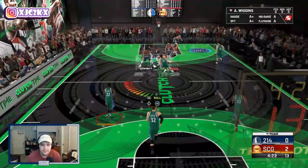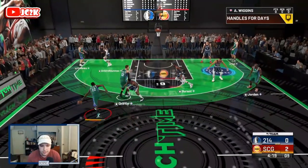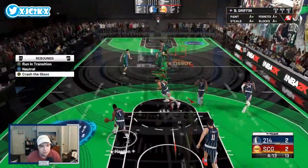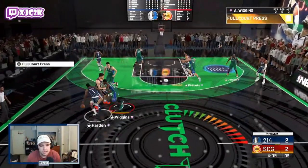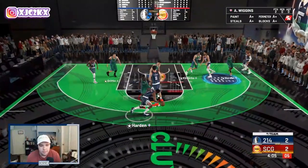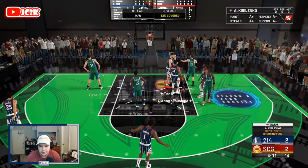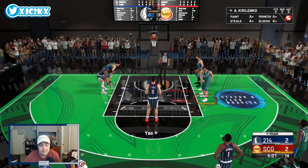Let's get into our offense and see what Wiggins can do. My opponent has a really solid squad — Harden, KD, Yao Ming, Ben Simmons, and Giannis — so this is a great test for Wiggins. He's being guarded by Harden and gets a nice mid-range jump shot to go on the first possession. Good defense from us as well, though somehow my opponent drew a foul.